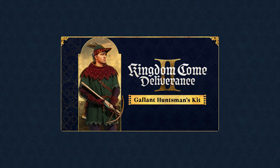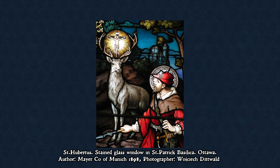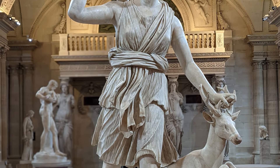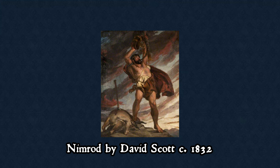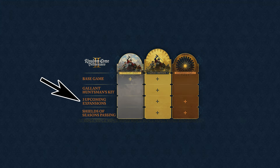For that, you get the Gallant Huntsman's Kit, containing the hunting cap of St. Hubert — the patron of hunters — the crossbow of the Greek goddess of the hunt Artemis, and the elegant hunting cloak of Nimrod, the biblical hunter. In addition, it includes the expansion pass, which gives you access to three future DLCs. Given that KCD1's DLCs were overall very well crafted and fit the story quite well, I believe the Gold Edition is the best one to buy.